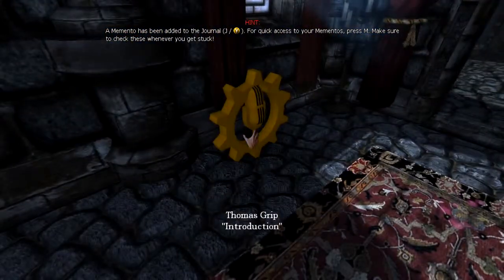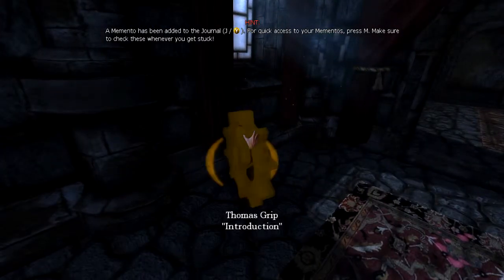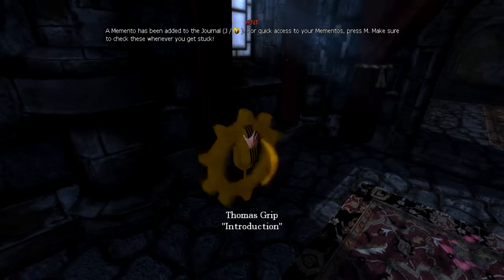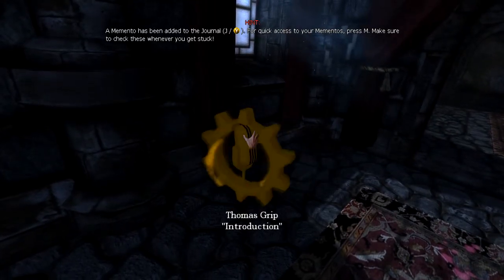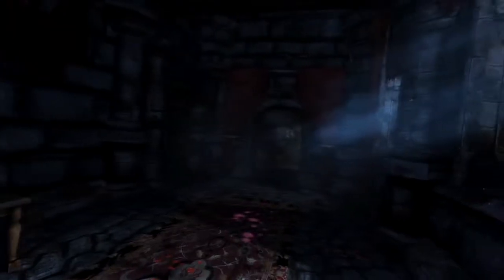Thomas Gripp introduction: 'Hi, my name is Thomas Gripp and I'm one of the co-founders of Frictional Games. I work with engine code, gameplay code, design, and many other things for Amnesia. In my commentaries, I will mainly focus on the design behind the different parts of the game. I hope you'll enjoy them.'